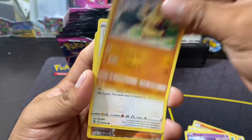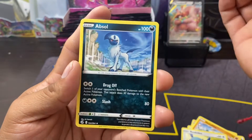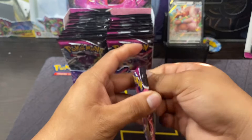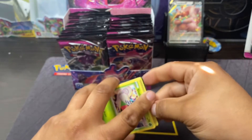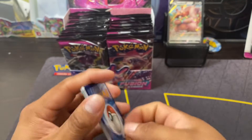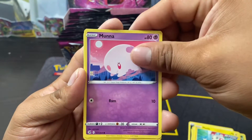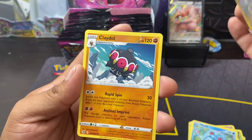It's got a trippy Medicham, Rookidee reverse, Chili and Salvia, and Cresselia. So you guys know, I'm still on the hunt for some Celebrations out there — I still haven't been able to find a Pikachu treasure chest. I want to get one of those. More Evolving Skies, Judo, Excadrill, Trevenant, Shelmet, Baltoy, Munna, Meowth, Marill, reverse Meowth, and a Claydol.